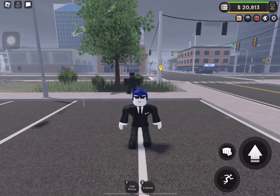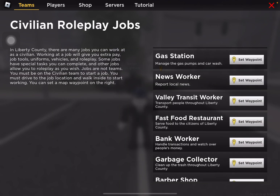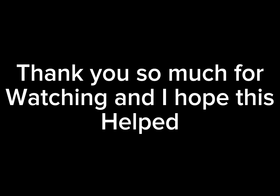What I'm gonna be showing you guys is the 'staff find any' feature. You can see here that it only comes up with civilians, sheriff, firefighter, police, and DOT. But if you press on the roleplay jobs, you can go in there, find anything you want, and select the waypoint.